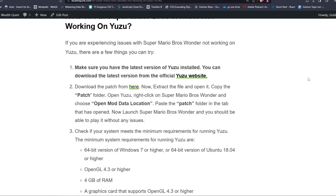Now extract the file and open it. Copy the patch folder, open Yuzu, and right-click on Super Mario Bros Wonder and choose 'Open Mod Data Location.' Paste the patch folder in the tab that was opened. Now launch Super Mario Bros Wonder and you should be able to play it without any issue.